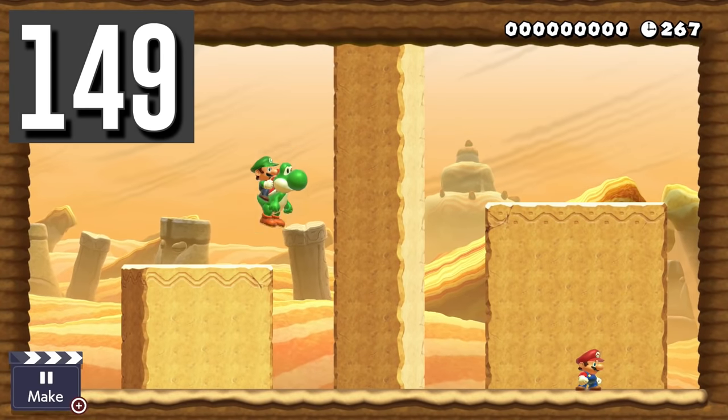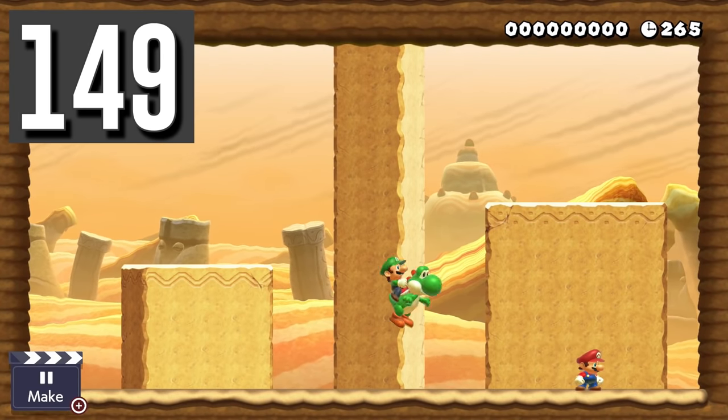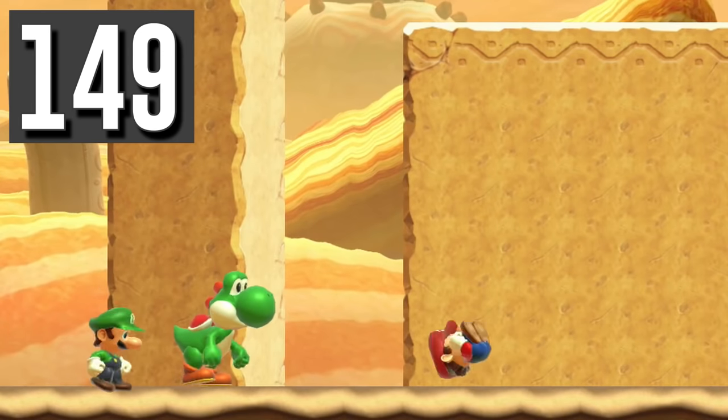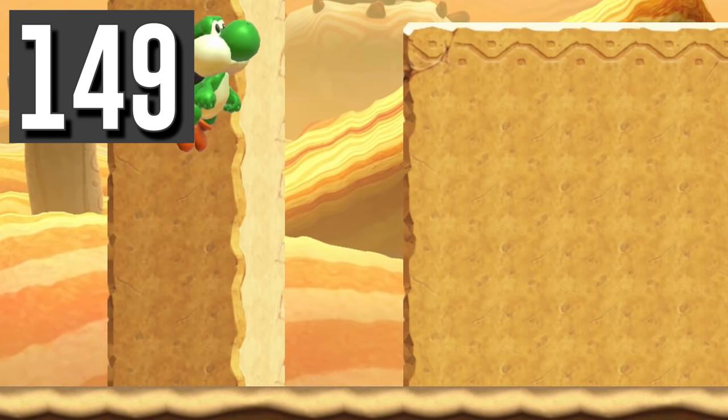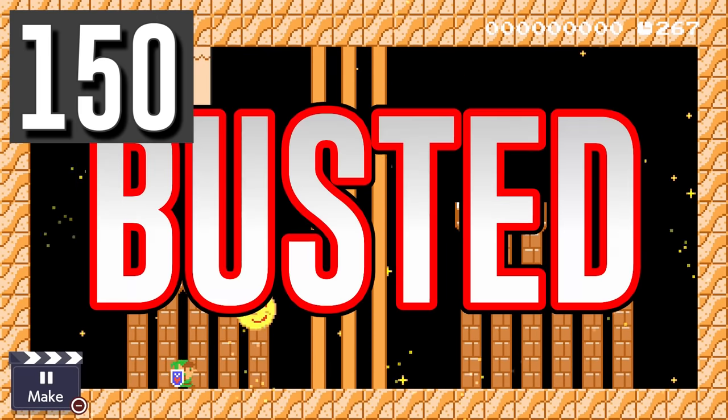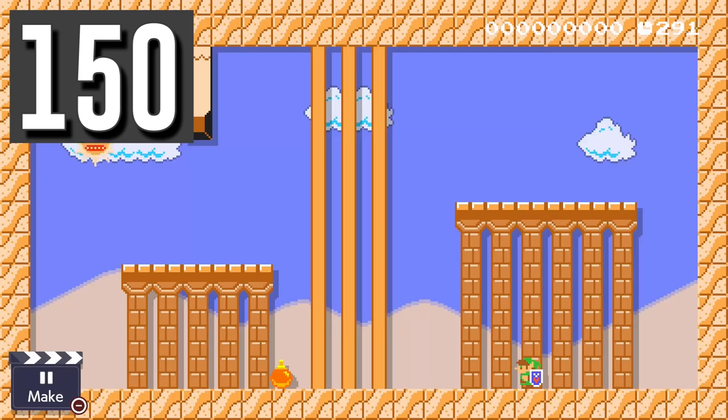Myth: Luigi can trap a player in Yoshi's mouth by ditching the Yoshi. Busted. Right when Luigi jumps off, the player will pop out of Yoshi's mouth. Myth: Link's bombs can destroy the moon. Busted. Link's bombs can destroy the sun, but do nothing to the moon.